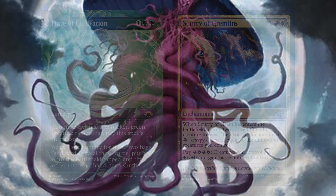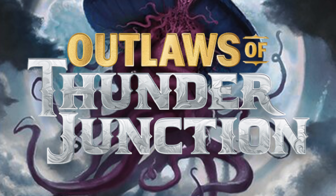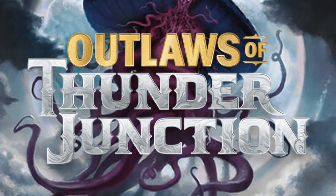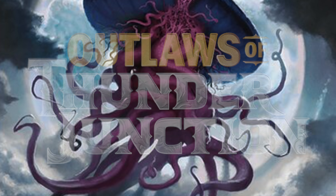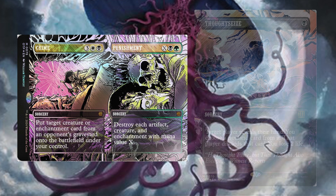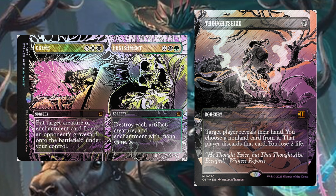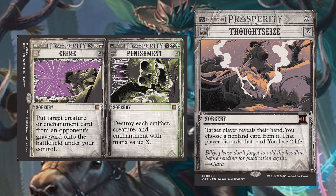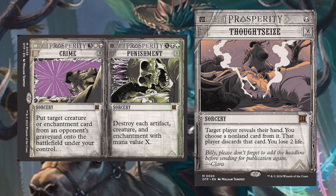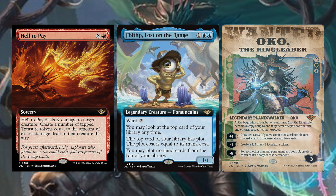It's Modern Horizons, so it's going to be broken and pushed. Let's move on to Outlaws of Thunder Junction, which is the next main set coming out this year. Some of the cards look great. First off, we got two reprints right away: Crime and Punishment, which is originally from Dissension, and Thoughtseize. I'm not mad about getting a reprint of Thoughtseize because this card was getting kind of up in price again. These are both great cards with cool frames — I theorized with my friend we'd get a wanted poster frame, and this is the basis of it. Next up we have Hell to Pay, Fizzlethip Lost on the Range, and Oko the Ringleader. We knew we were getting Oko — he was heavily featured in the art. Hell to Pay is X and a red sorcery. Hell to Pay deals X damage to target creature and you create a number of tapped treasure tokens equal to the amount of excess damage dealt.